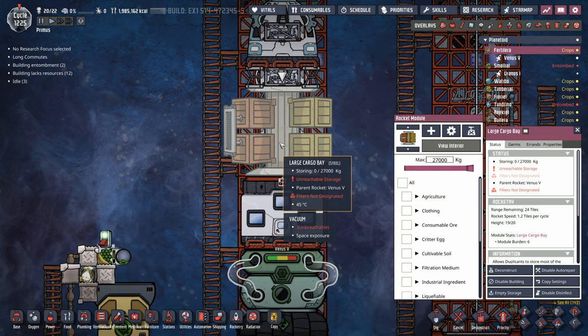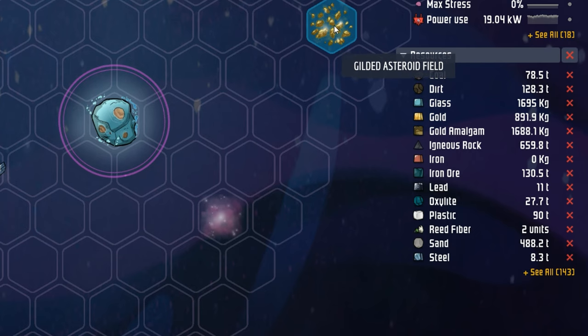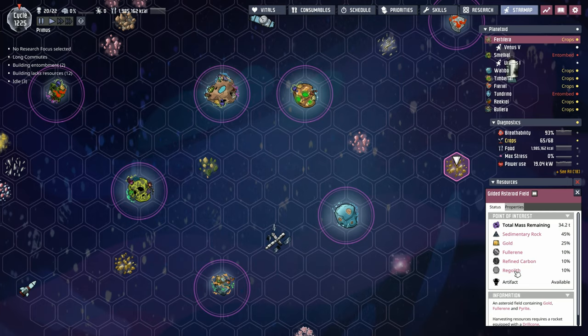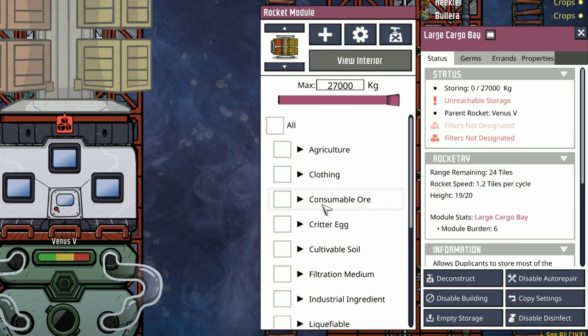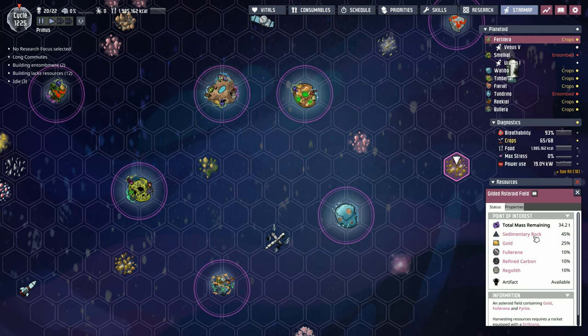The cargo module acts kind of like the rest of the storage modules across the colony — when you select it you choose what you want to put in it. Over at the gilded asteroid field we can see sedimentary rock, gold, fullerene, refined carbon, and regolith. The difficult thing is until you've discovered some items they won't appear in this list — fullerene and regolith are not on the list yet. So we have to select all, which means about half of our large cargo bay will be full of sedimentary rock that we don't necessarily want. For this first trip we cannot specifically check-mark fullerene and regolith.